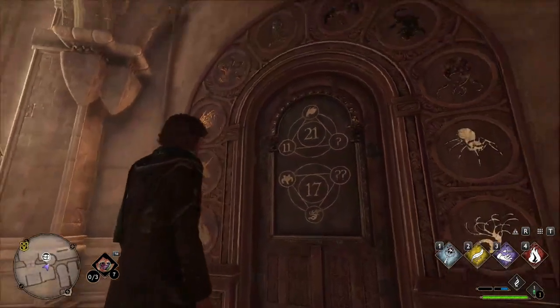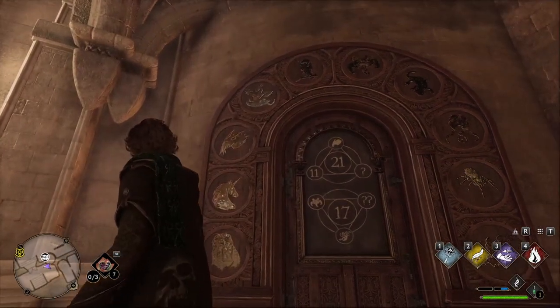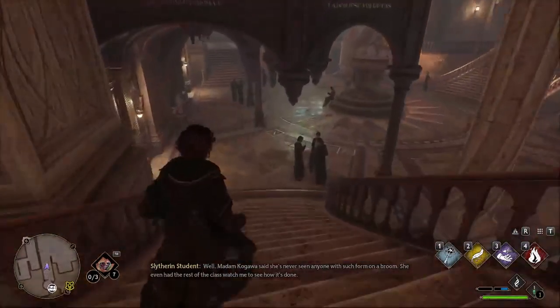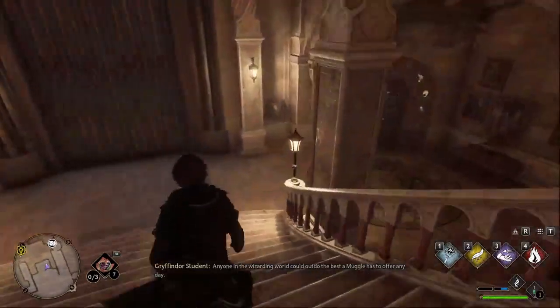So we go zero, one, two, three, and it looks like we've got a three-headed type snake. So we'll just come up here — that's the symbol we needed. And now we should be able to unlock the door.